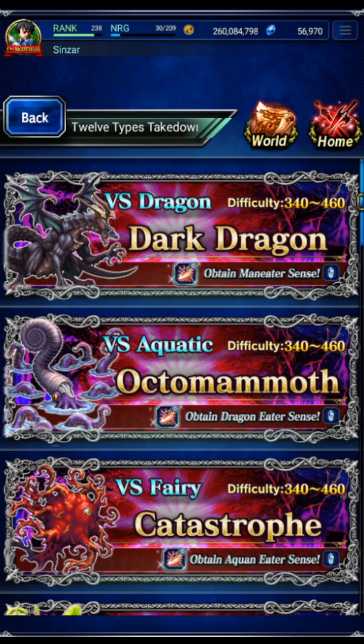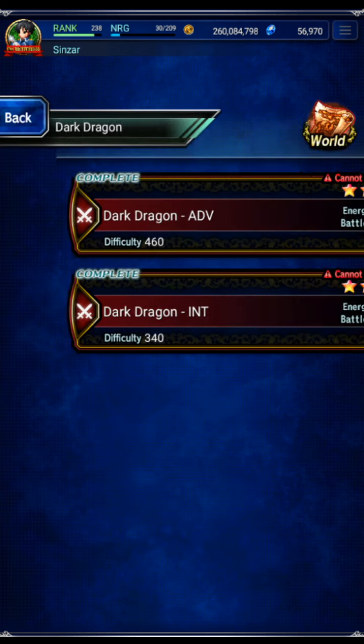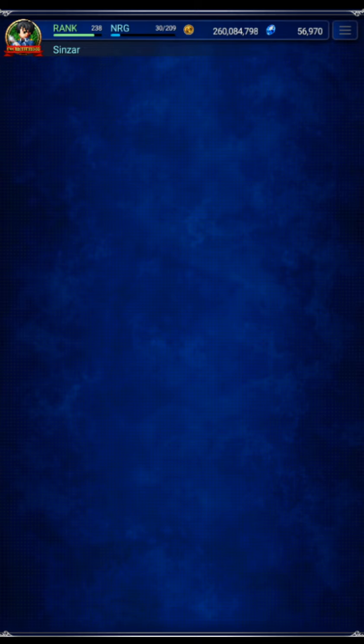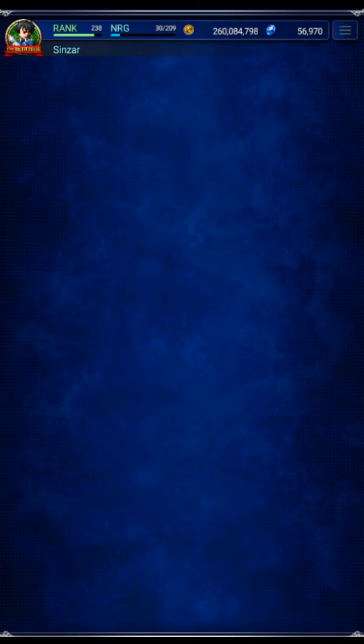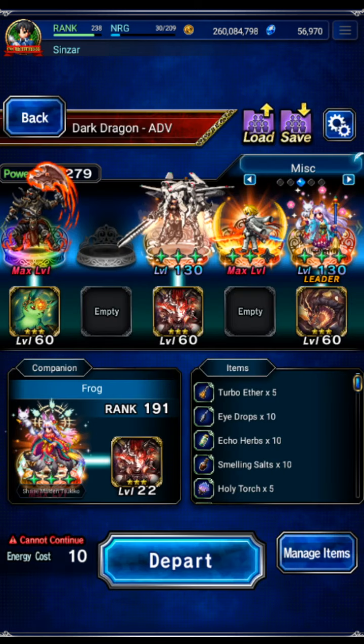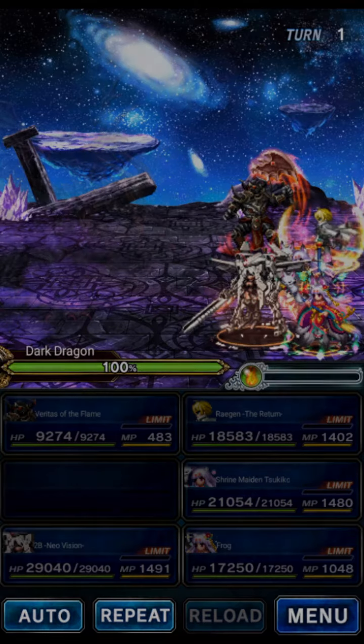Hey there guys. In this video we're going to be going back to Dark Dragon and doing another all mission clear. This time we're not going to be using Olive and we're not going to be using manufactured Nethysite. We're going to be taking a Tsukiko friend and going with double Tsukiko, 2B, Veritas of the Flame for tanking, and then Regan for breaking. If you have Kuja, he is way better than Regan — I don't have Kuja, so we're going with Regan.